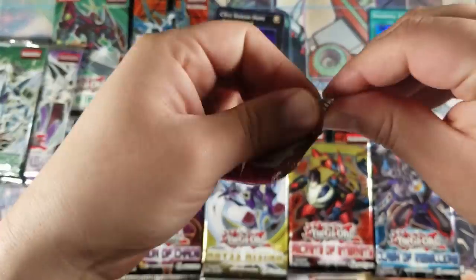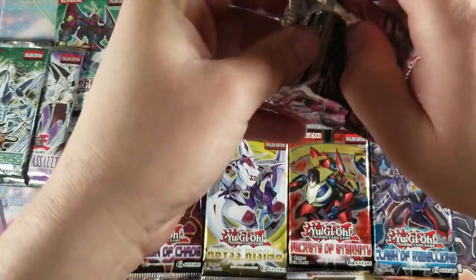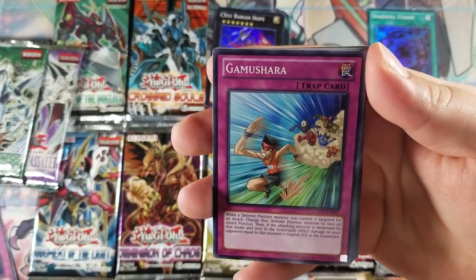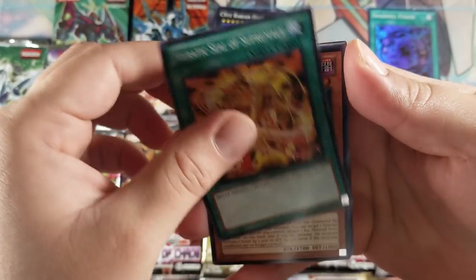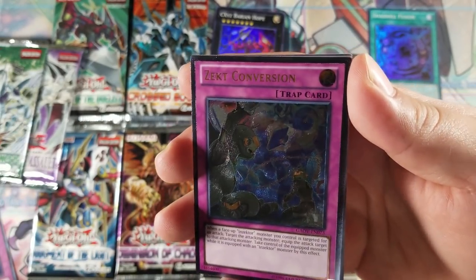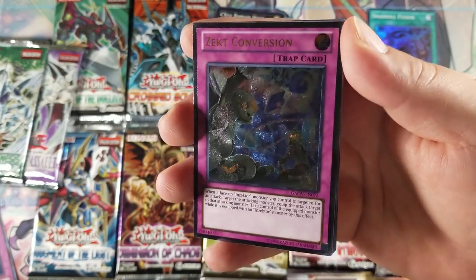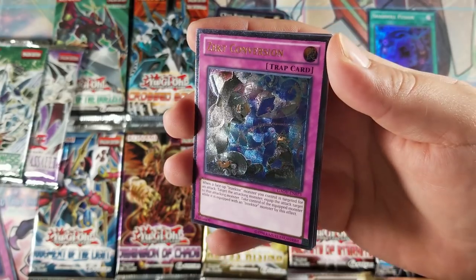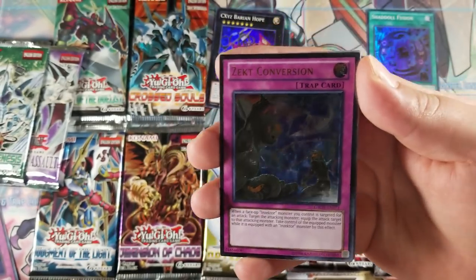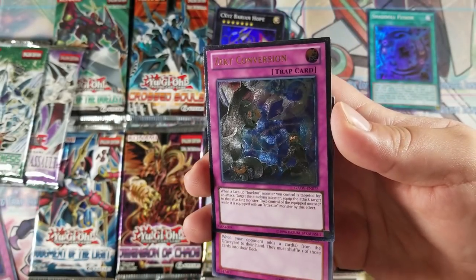Galactic Overlord pack: we got a Gamusha, Heretic Dragon of Su, Heretic Sea of Supremacy, Red-Headed Oni, Evo-Diversity — and oh wow, look at that guys, another ultimate rare! We are on a roll today, well kind of. A second version — very cool, never seen this card. I've never seen the Empress of Prophecy either, but that is awesome! We got a second ultimate rare — this is the first time that's happened, pulling two ultimates in one video. That is awesome!